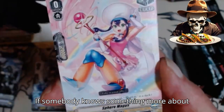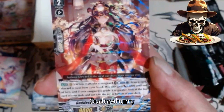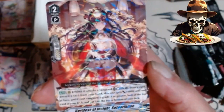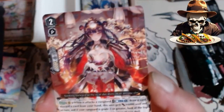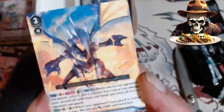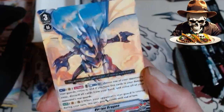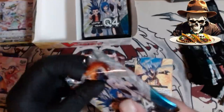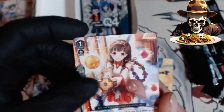If somebody knows something more about these cards, please let me know down in the comments section. We have Goddess of Insight — Suderahum. Probably butchered that name. Looking forward to the next day more than anything else. And we have a Vortex Dragon. Cool, Grade 3. Goddess of Tide of Times — Mizunohome. I know I butchered that one. Dominance Dragon.